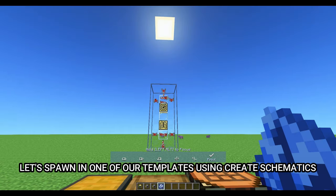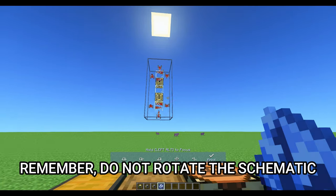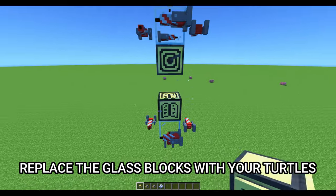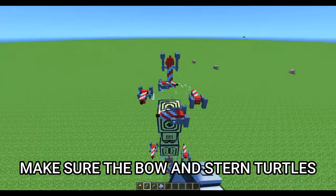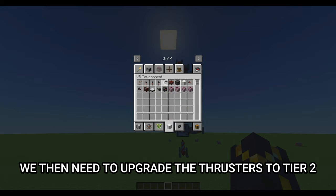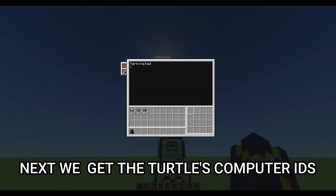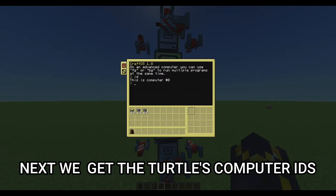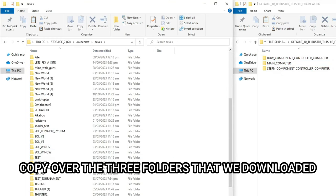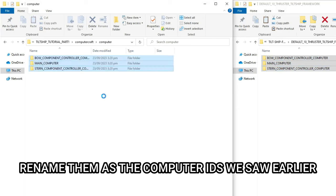Let's spawn in one of our templates using Create Schematics — let's use the vertical one. Remember: do not rotate the schematic. Replace the glass blocks with your turtles, making sure the bow and stern turtles face south. We then need to upgrade the thrusters to tier 2. Next, get the turtles' computer IDs, go to our saves computer folder, copy over the three folders we downloaded, and rename them as the computer IDs we noted earlier.